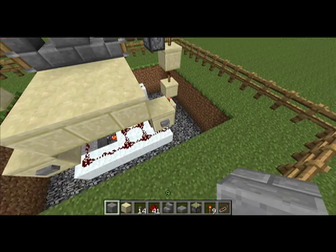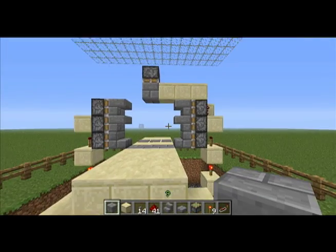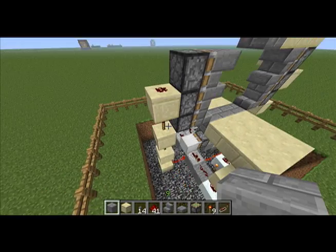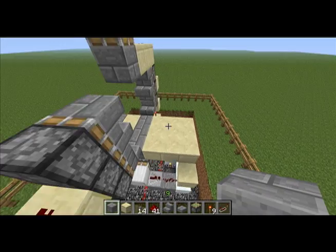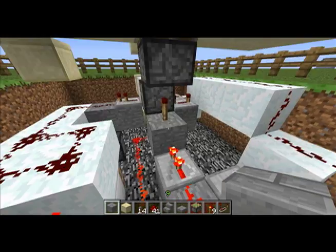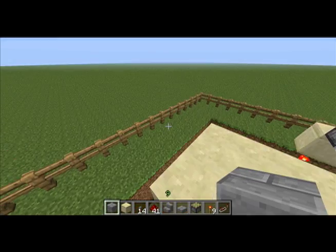When you hit the button once, it triggers the T flip flop and opens the mechanism. The mechanism is pretty standard — you just run it up on either side, then run it over here, and the bottom one is just powered with this torch from here. Pretty standard in that case.